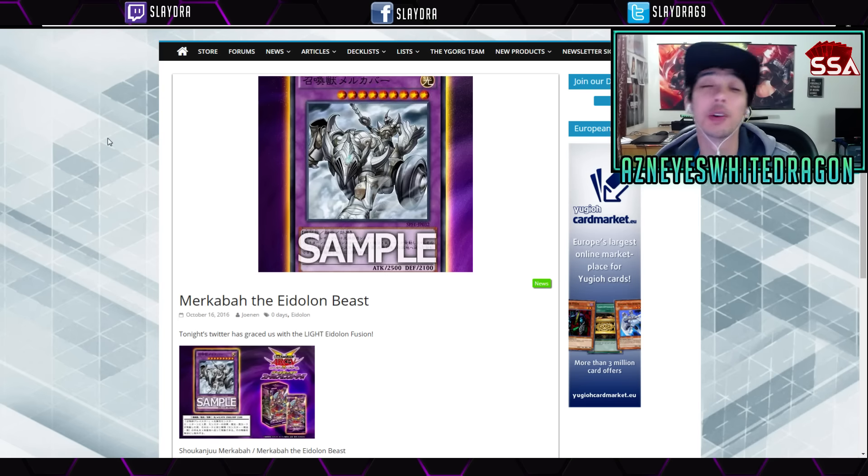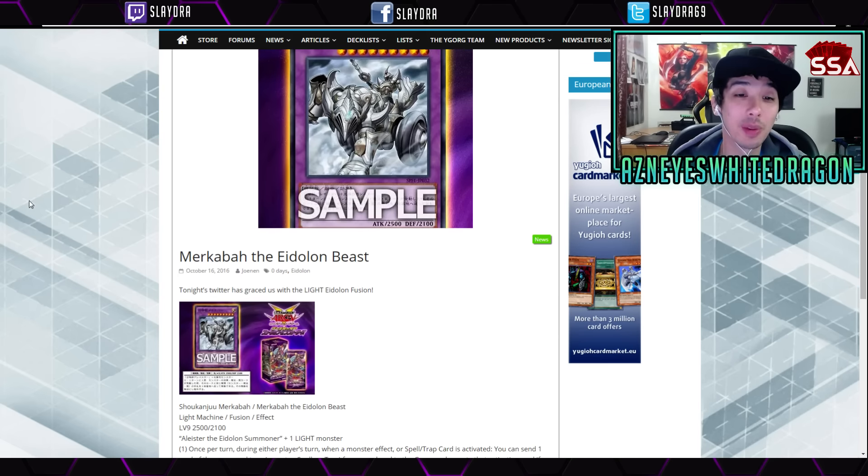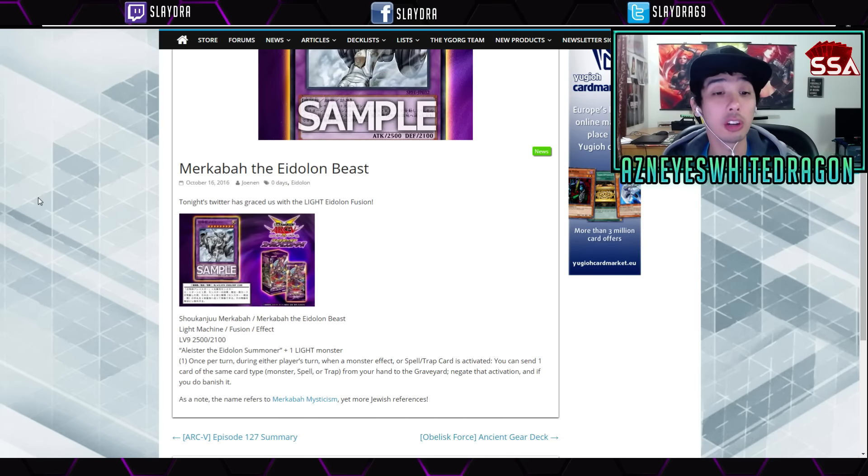There's new Dark Magician stuff too. But the first card is Merkaba the Edleon Beast. It's a level 9 machine fusion that requires Alistair the Edleon Summoner plus one light monster. Its effect reads: once per turn during either player's turn, when a monster effect or spell/trap card is activated, you can send one card of the same type — monster, spell, or trap — from your hand to the graveyard to negate the activation and then banish the card. So that's really, really strong.